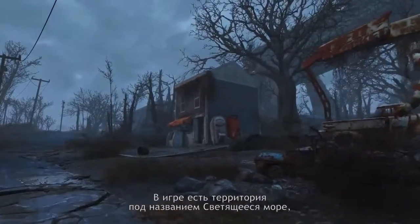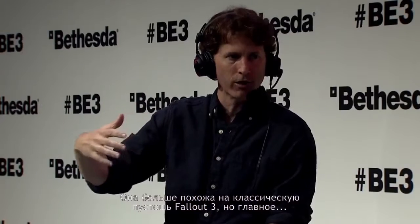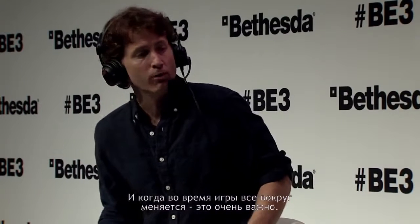The other thing people need to know — we kind of hint at it in the trailer and other footage — is that there is different weather. We actually have a part of the world we call the Glowing Sea, which is where the bomb falls. That looks more like your classic Fallout 3 wasteland, but even more so. We have a new weather system so that the storms from the Glowing Sea — these radiation storms — can flare up and blow through the world, and when the lightning goes off, you get radiated. That creates a very post-apocalyptic look, and having that change while you're playing the game is really important to us.